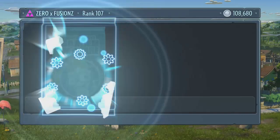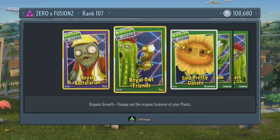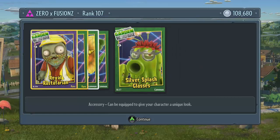We'll open another pack and let's see what we get in this one. We get some more for the cactus — I like the owl. So in this one we get a royal rastafarian beard and moustache for the engineer, we get royal owl friends for the cactus, they're like some owl hands, we get gold pretty glasses for the sunflower, we get silver glam rock which is a tattoo for the peashooter, and silver splash glasses for the cactus.